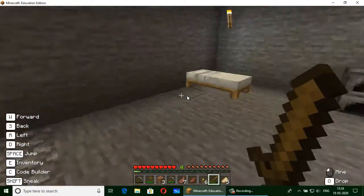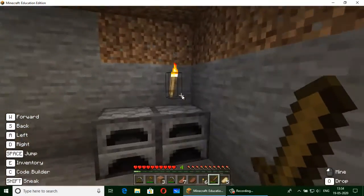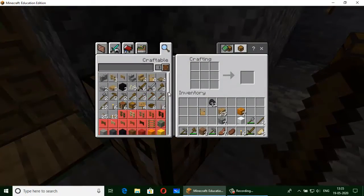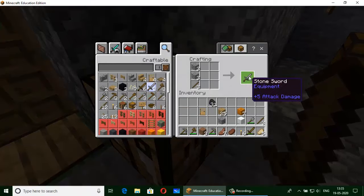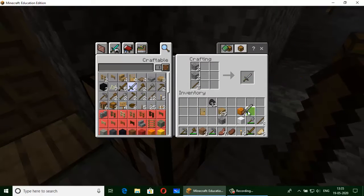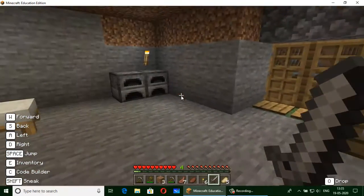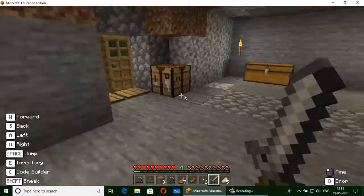I have kept cobblestones for the floor. Here's a torch. Here's a crafting table where I can make some things. I will make a stone sword here. See, it's a stone sword — it attacks and damages more than any other swords.